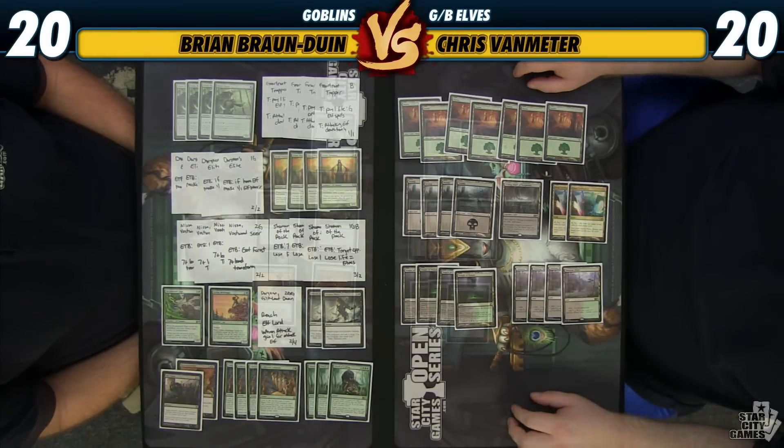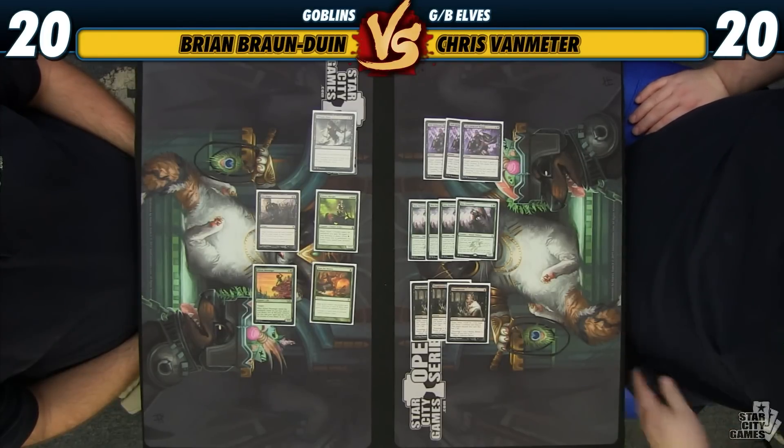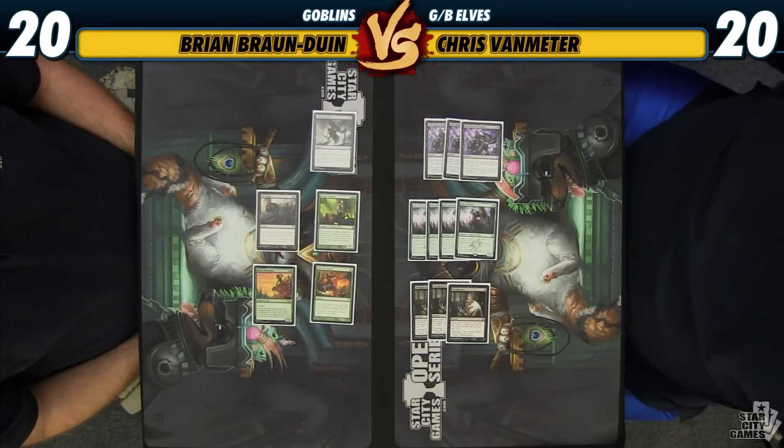Let's take a look at the sideboard. The first clump is four Den Protector — this is the type of card we want to board in against decks that have sweepers like Drown in Sorrow, Languish, Crux of Fate, and Bile Blight. Those same decks are also the ones where we want Thoughtseize. Boarding into a Den Protector-Thoughtseize configuration lets us be proactive, handle cards in their hand, and rebuy powerful cards like Collected Company, Chord of Calling, and Sylvan Messenger.